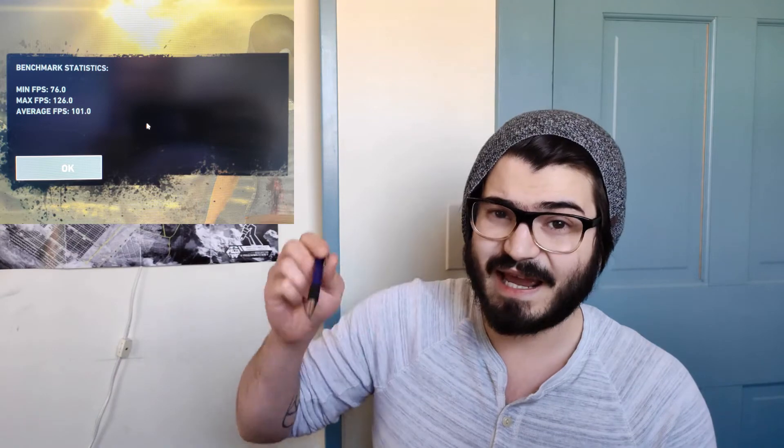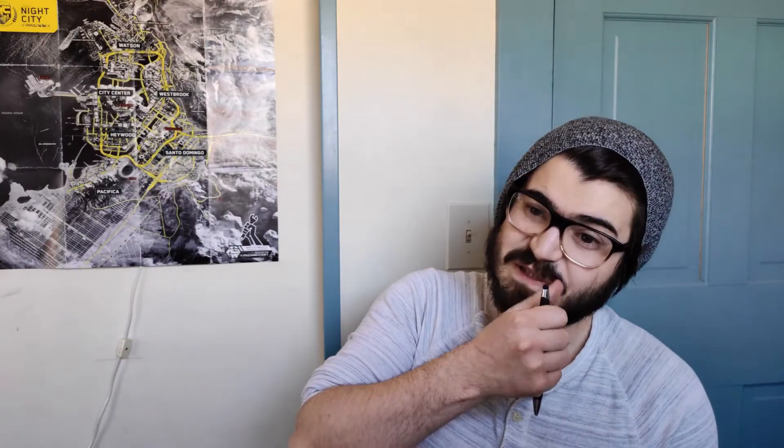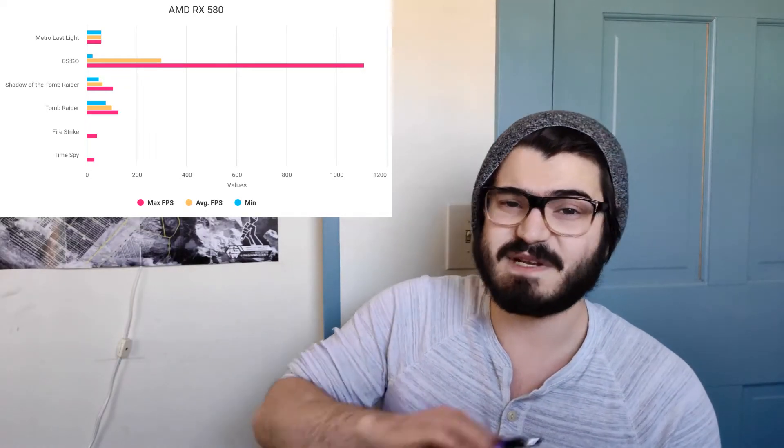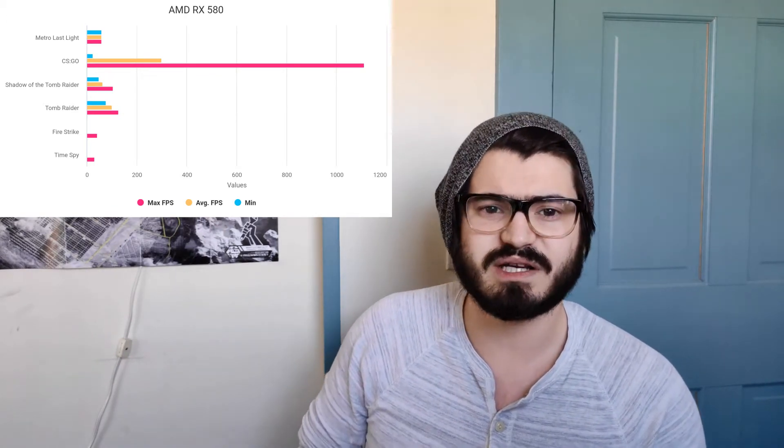We went back up to the top. The number one most common used graphics card I've seen right now is the RX 580 — the 8 gigabyte model. Time Spy maxed out at 30.57 frames per second. Fire Strike got 42.22. Tomb Raider got a maximum of 126 and an average of 101 — completely playable. Shadow of the Tomb Raider got a maximum of 104 and an average of 65, still completely playable at maximum settings. CSGO at its lowest was 23 fps through smoke, but at maximum hit 1110. Metro Last Light held a solid 60 frames per second regardless of what was going on, at completely maximum settings.